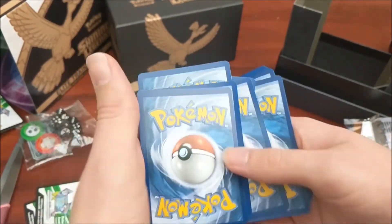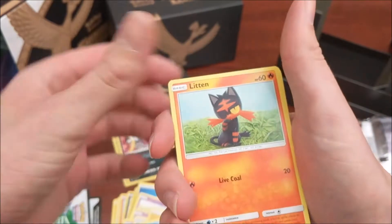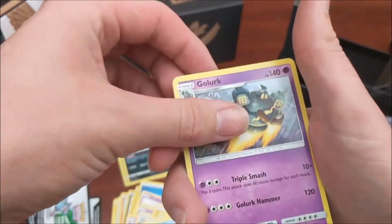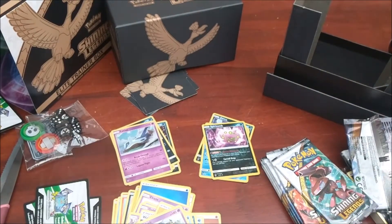This is a hollow in every single one - this is an amazing set. We have a Stunfisk, Totodile, Litten, Paroleo, Voltorb, Scrafty, Floatzel, Gorluck. Reverse is a Spirit Bomb and we have a Latios - a regular rare.